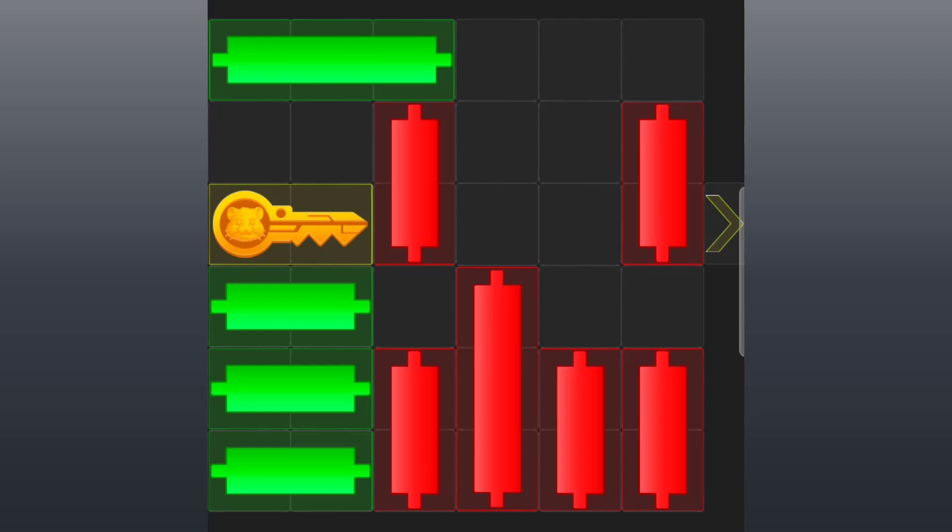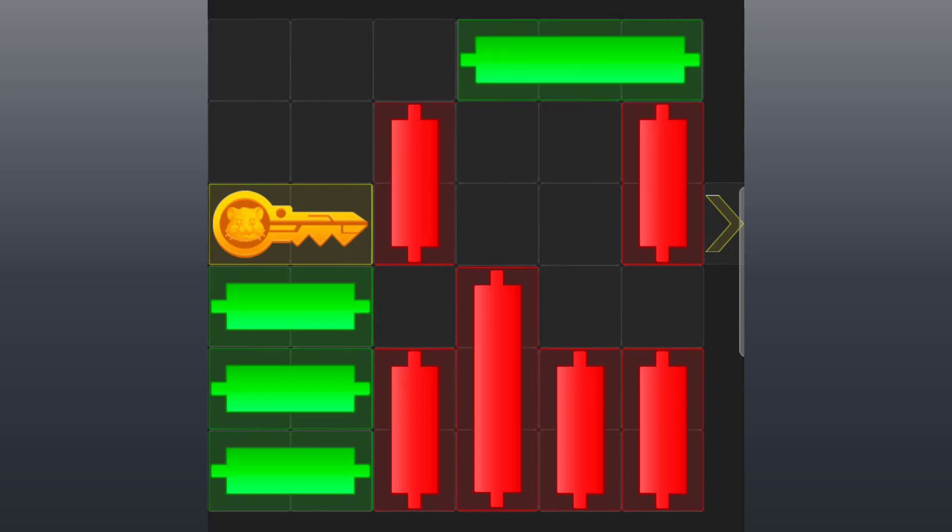Now, the red candle on the top left corner — slide to the right again. Now, the red candle in front of the key — slide all the way up.